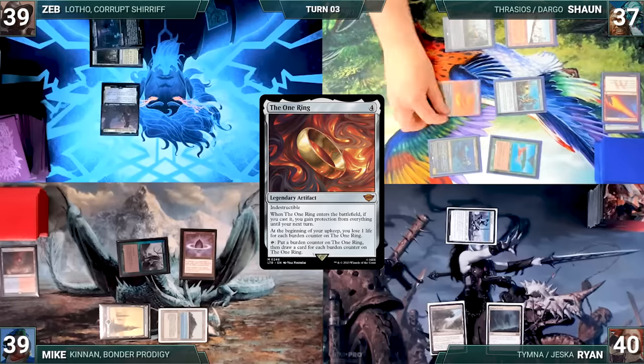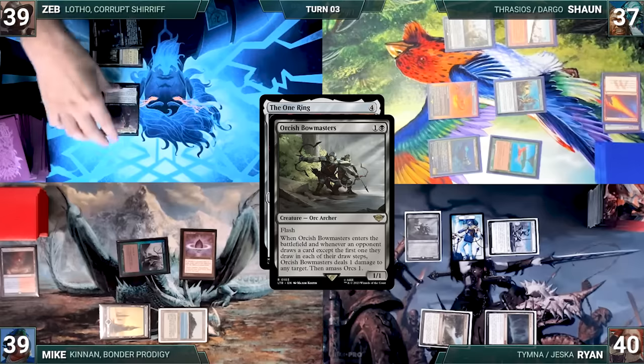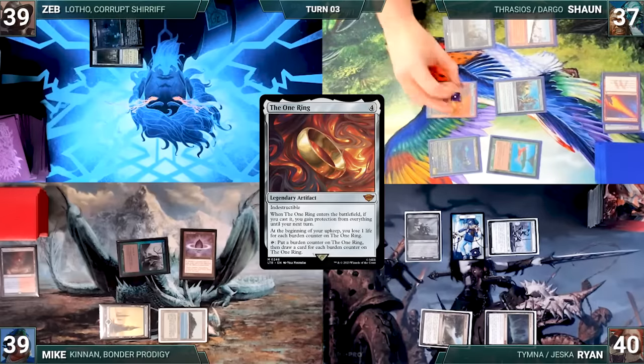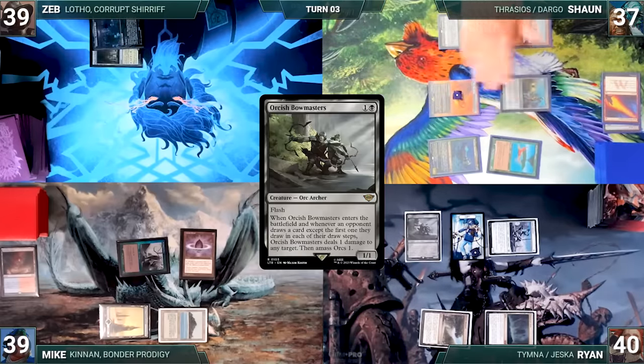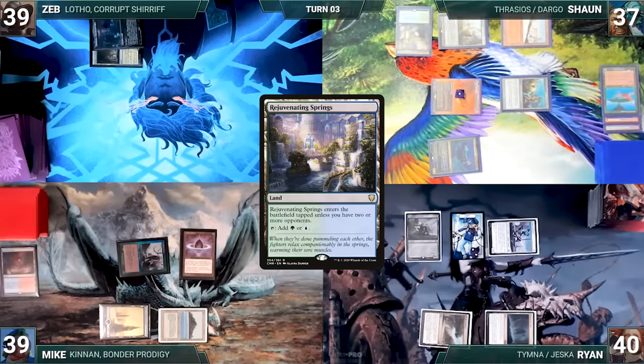Sean activates the One Ring. In response, Ryan flashes in an Orcish Bowmasters. It enters, kills Lotho, and Ryan amasses Orcs one. Then Sean adds a burden counter and draws a card. Bowmasters triggers — Ryan kills Birds of Paradise and amasses one again. Sean plays a Rejuvenating Springs and passes to Ryan.